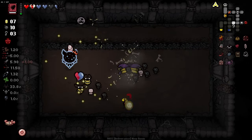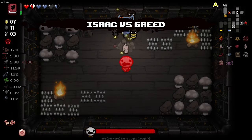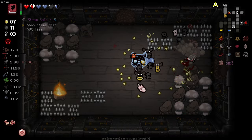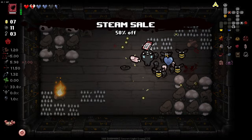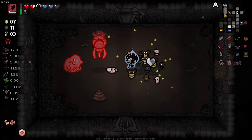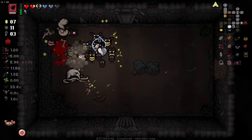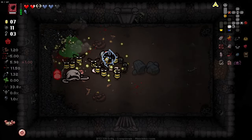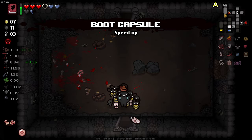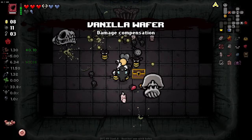Got a secret room here. Could give us steam cell - it did indeed give us steam cell. We also got a heart container on the floor, yet again another weird thing from god mode. Another eternal heart - we're liking that. The bees are helping out. Vanilla wafer's pretty good here as well.